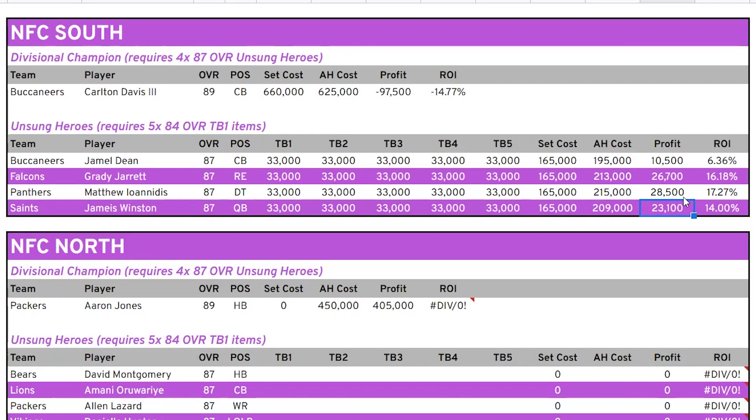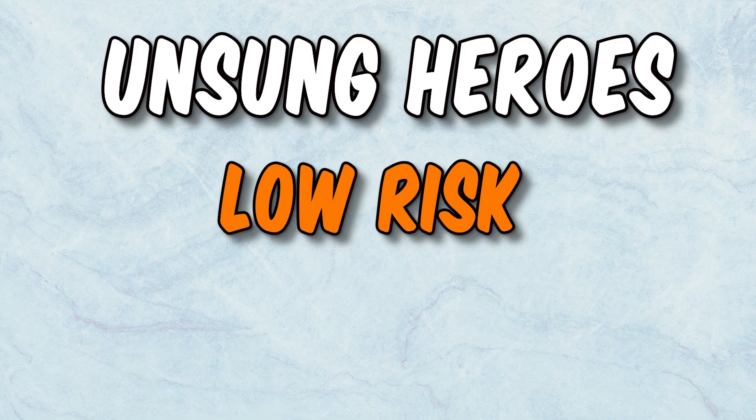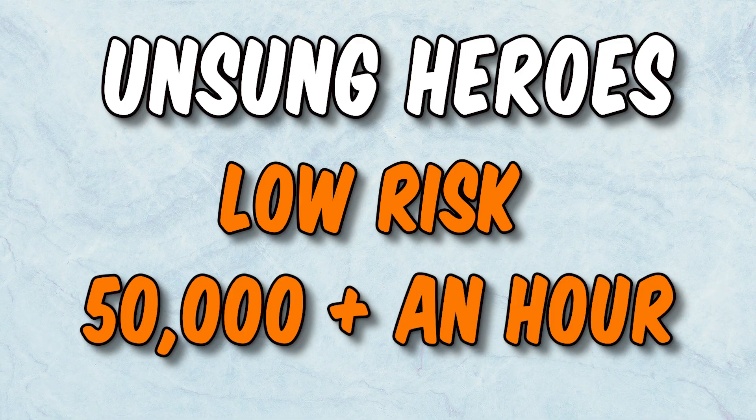Obviously these prices can change, but that means you're getting a profit of 23,000 for Jameis Winston, 28,000 for Matthew Ioannidis, 26,000 for Grady Garrett, and 10,000 for Jamel Dean. If you want to build the NFC Divisional Champion instead, you will lose profit — however, you do get back all four of these players for only 97,000 coins, which isn't bad if you're looking to build your team. But for coin-making purposes, do not build the Divisional Champions — stick to building Unsung Heroes. Always check the price of these cards before you jump in.